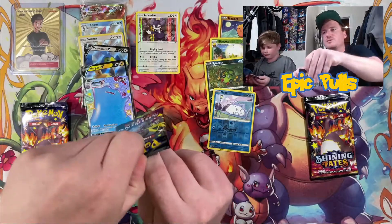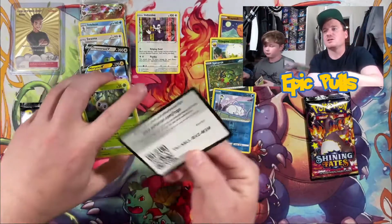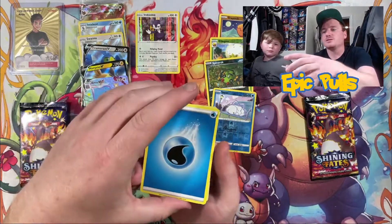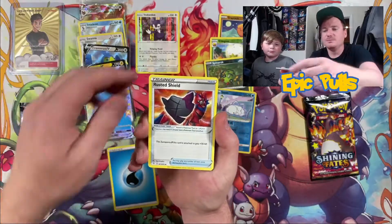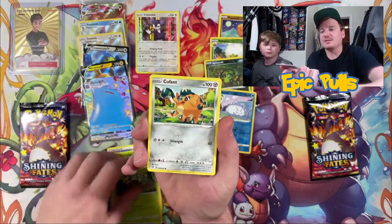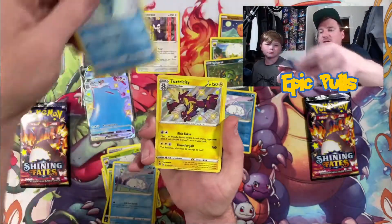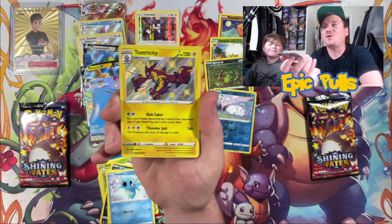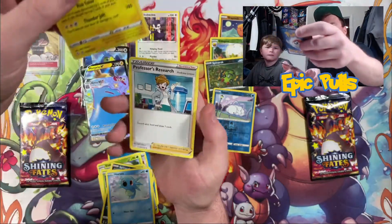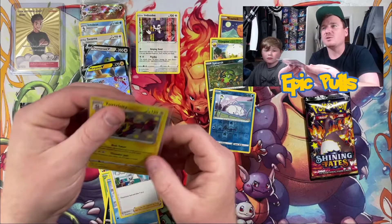Dragapult artwork coming in here, third-to-last pack — after this just got those Charizard artworks to see if they can bring some heat. Four out to the front, starting off with Water Energy, Rusted Shield, Team Yell Towel, Eldegoss, Ralts, Cufant, Spinaroak, Snom, Horsea — oh, and a Shiny Vault Toxtricity! Another epic pull out of this ETB and a new Shiny Vault hit, finished off with a Professor's Research. This is turning into an epic ETB!